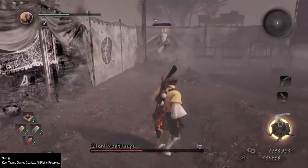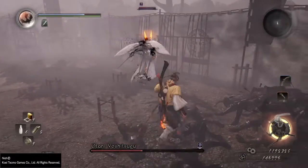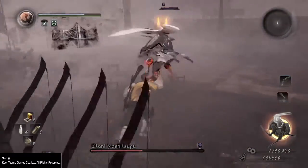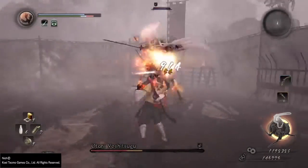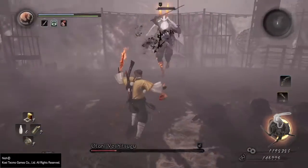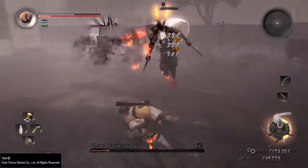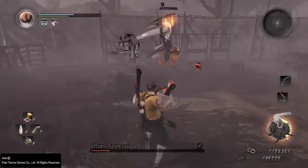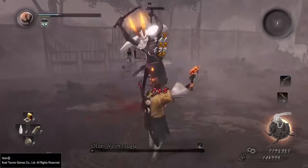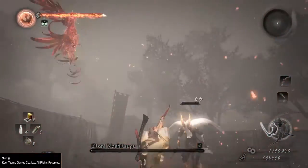A really good strategy is if you're getting the boss really low, that's when you'll want to pop your spirit guardian — that way you can absorb a couple of attacks and get in more subsequent damage. The boss has two weak spots: his backside and his face. I recommend using the ball and chain weapon in high stance with quick attacks, so you can land a significant amount of crits.